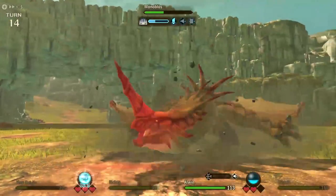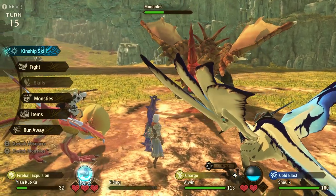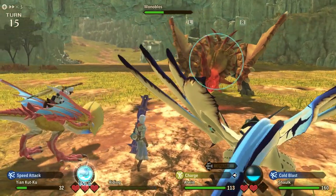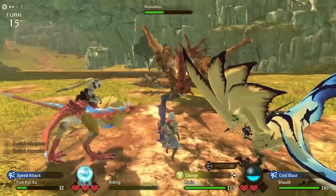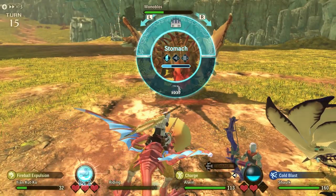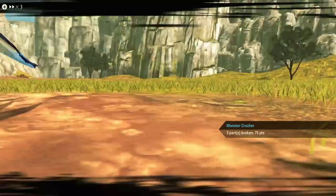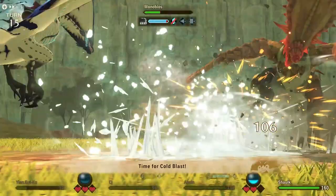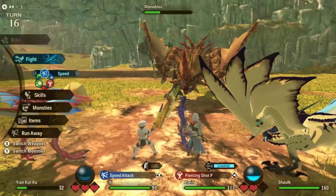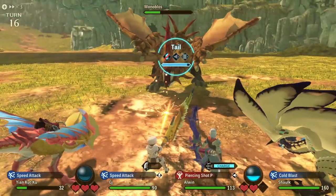We're just trying to bait out his burying move. You can see here he's going to use it. The way we can tell, like I said, is there's no line between him and any of the other guys. So if we go for our Kinship skill here, this will stop him from using his bury ability. Never mind — he used Full Swing, he baited me very good. Our Yin Cuckoo is actually using a Speed Attack as well, so we're going to go for a Double Attack.